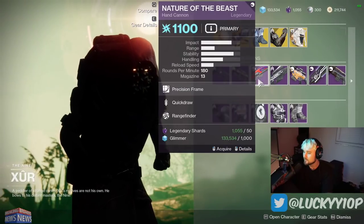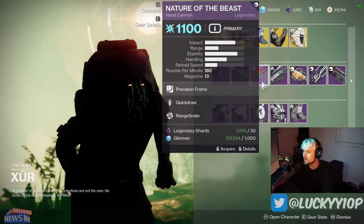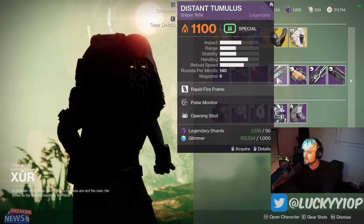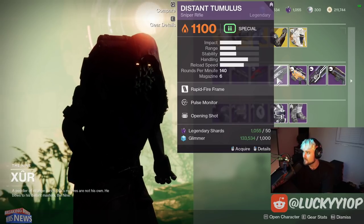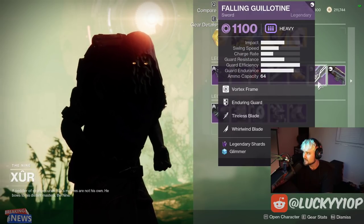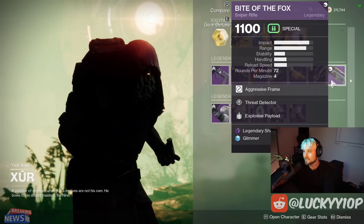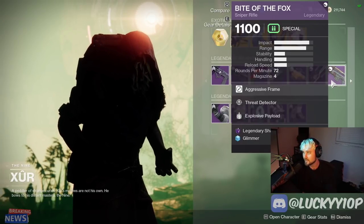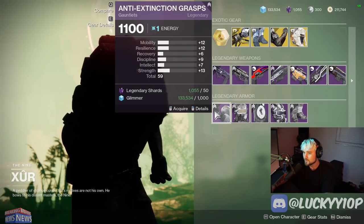The magazine perk kind of sucks on Nature of the Beast, but it's still a really good weapon and roll overall — though the 180 archetype is not the best. Distant Tumulus with Pulse Monitor and Opening Shot — nothing interesting. Detector Outlaw with Longshot — nothing interesting. The Falling Guillotine is here but not the god roll. Bite of the Fox can drop here but this roll is not that interesting either.